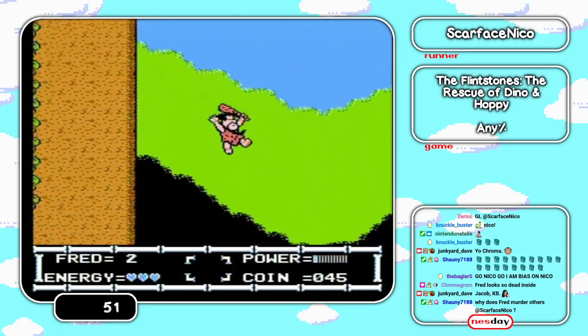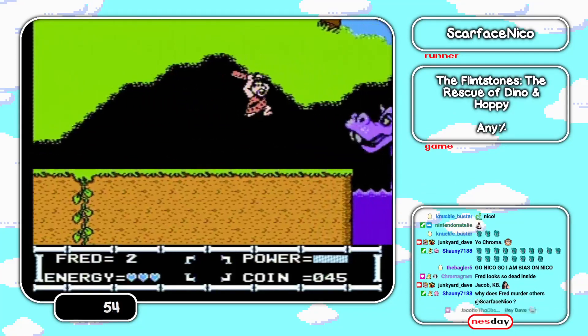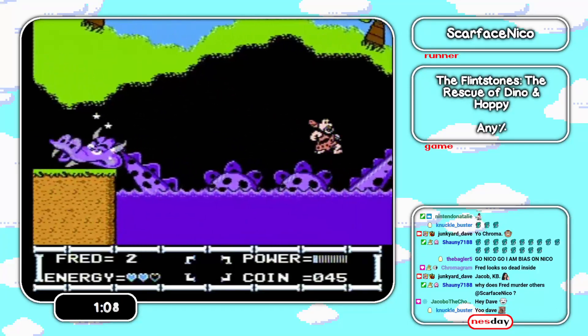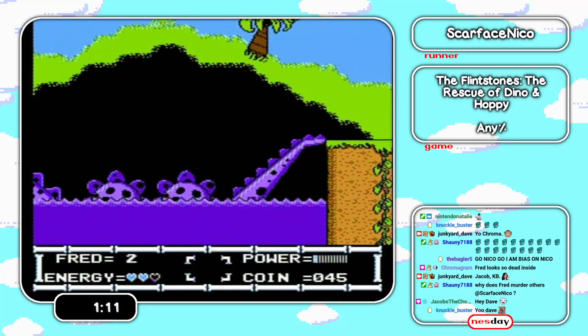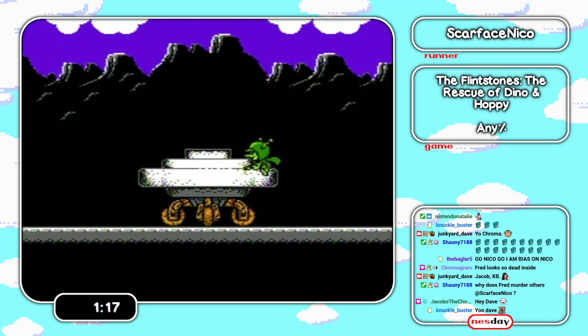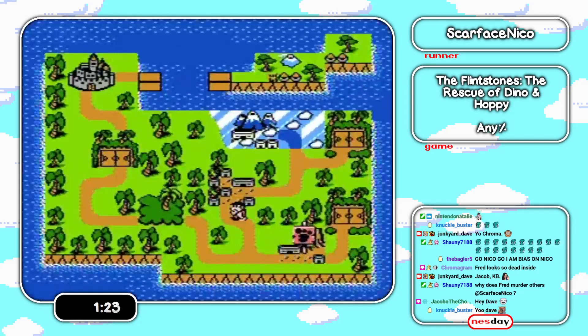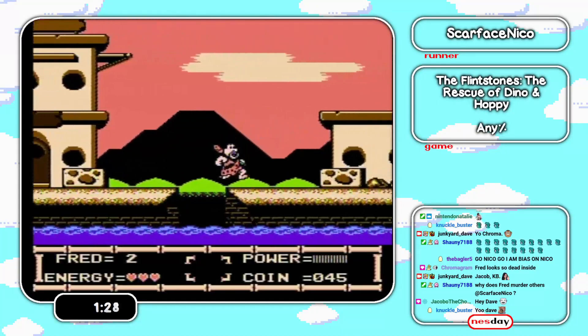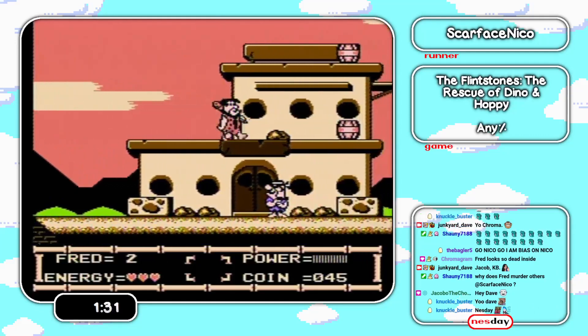Just gonna grab some health for safety, I hope I don't need it. Go for the boss. I almost got the quick kill — that was one hit away. Basically, the quick kill we'll use later in the run as well. It boils down to: you charge the first hit, and then for all the hits afterwards you want to hit B on the first possible frame. You can buffer the input, so it's not really frame perfect. That's a quick kill in this game.